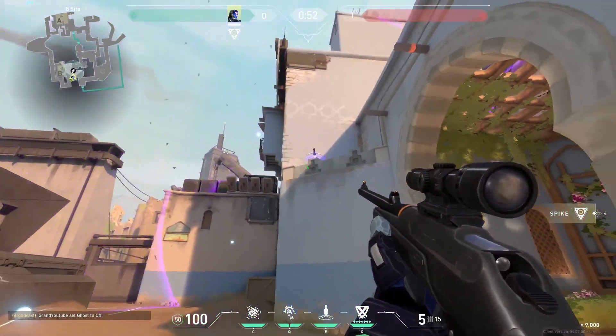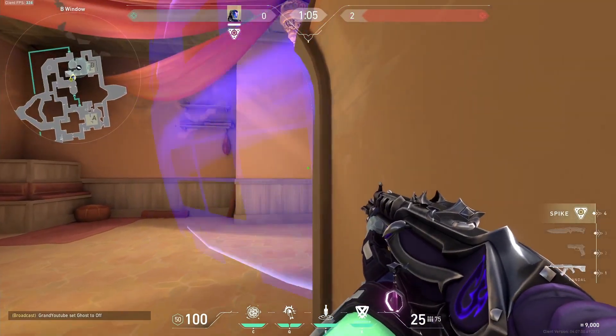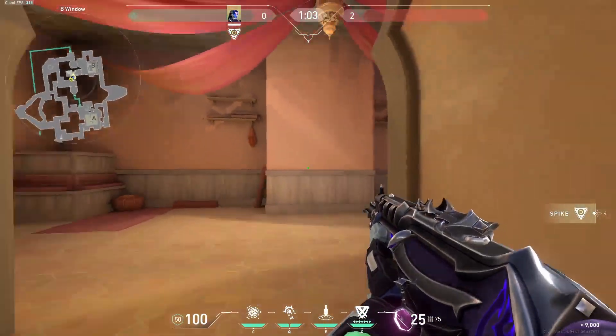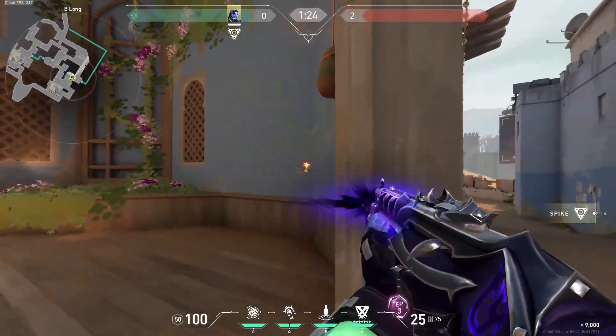So, this lineup will come here and then you only have to check two places to check out the left part of the hookah, and this corner in garden.